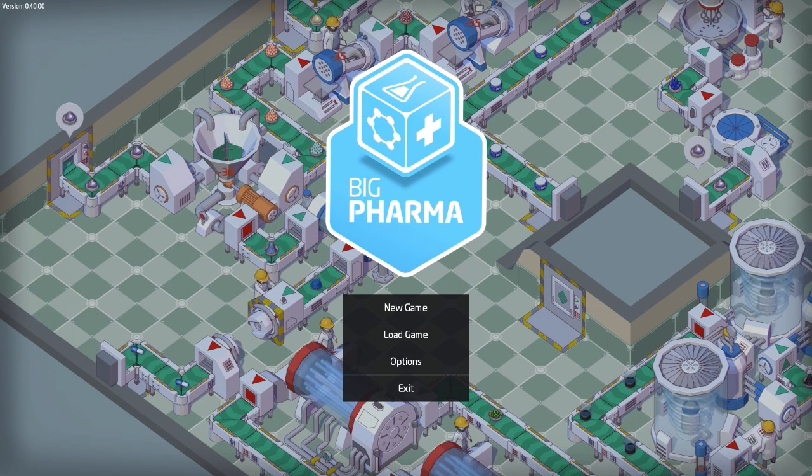Welcome to a preview of Big Pharma. This is essentially a puzzle game. You are the CEO of a pharmaceutical company and you have to create drugs - like cough syrup, headache medicine, antidepressants, or stuff to treat gout. You will do scenarios, each with a set of objectives, and you have to build machines and conveyables to actually create drugs, make money, and complete the level.